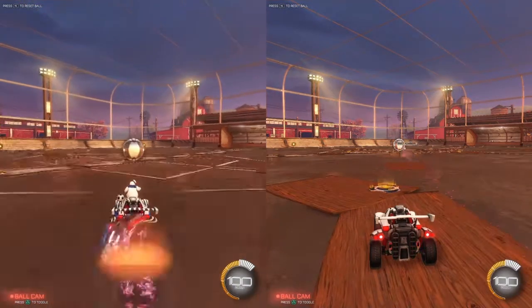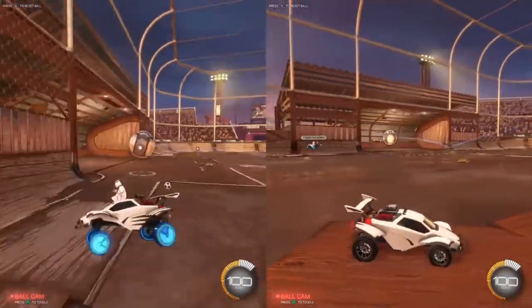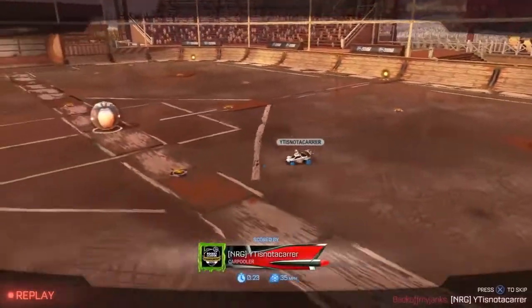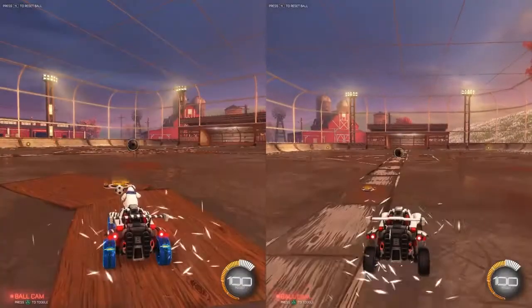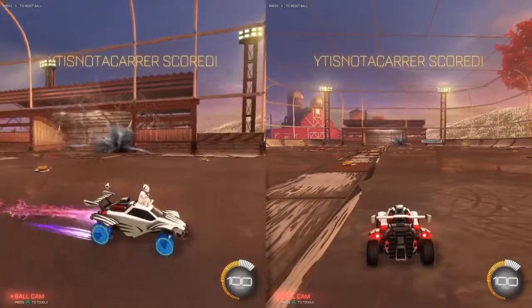And if you spawn on the side, like in kickoff, you can just go like this to hit the ball properly. If it's going to be on the side, I can just go like that and then it will go in. Easy.